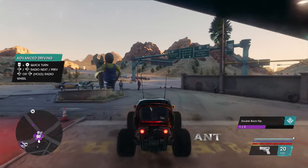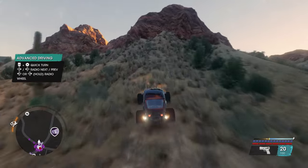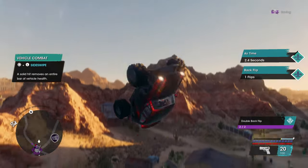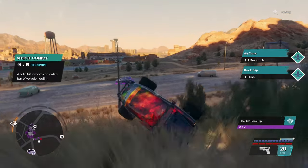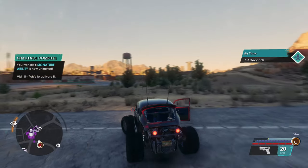In order to use the signature ability you need to unlock it first. This vehicle requires me to do two double backflips. I've already done one previously, so here is number two. This will unlock the requirement for the super air control. However, you don't automatically get it.